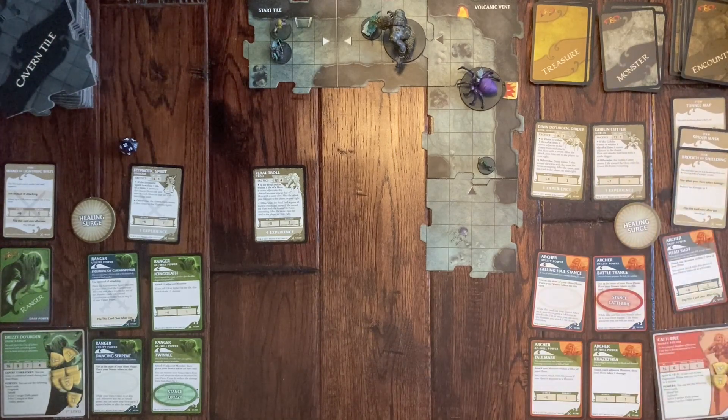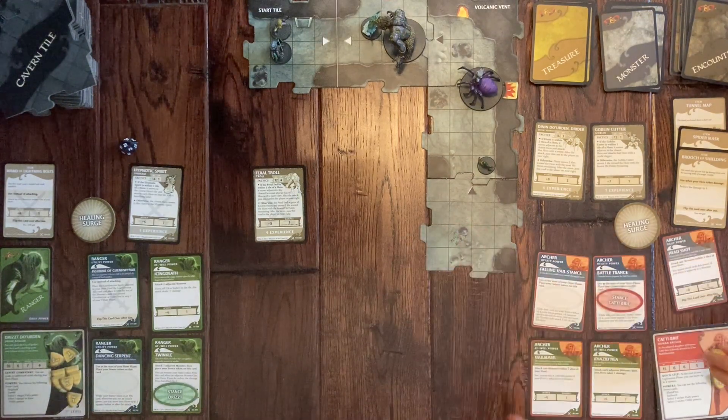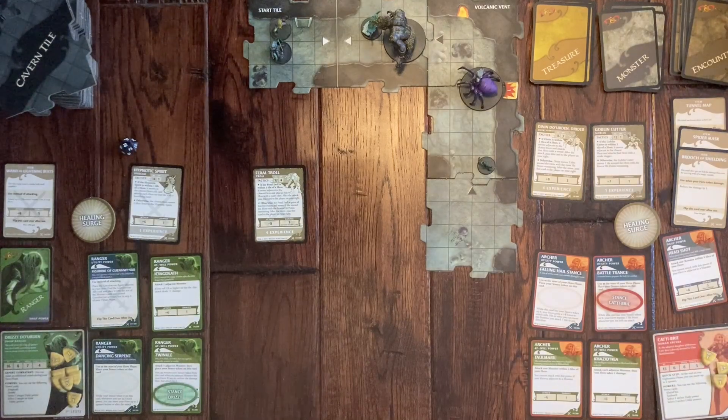Emma stays in position and draws a counter card. The event is Cave Fisher's Lair: a cave fisher snags you with a sticky web, dragging you toward danger. Draw a tile from the bottom of the dungeon stack and place it next to an explored edge closer to a hero, then place a new monster on that tile. Your hero is now immobilized — but Emma has the Spider Mask.